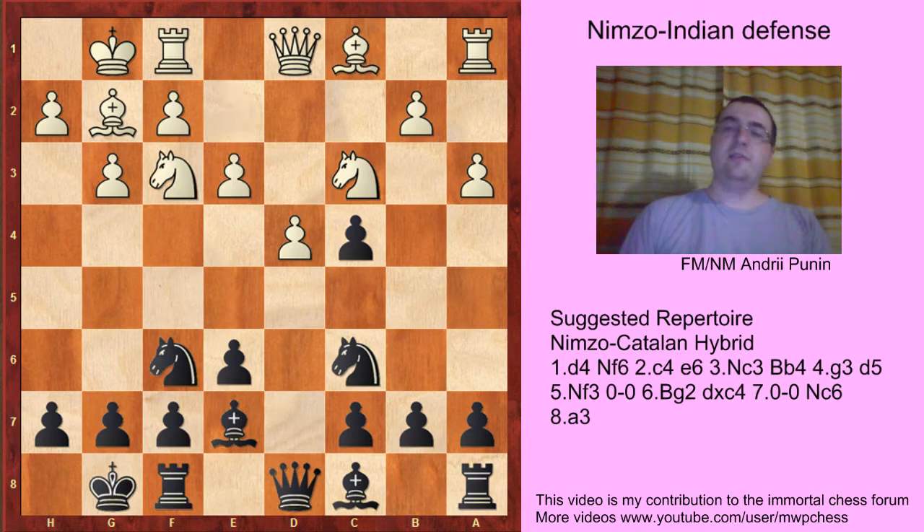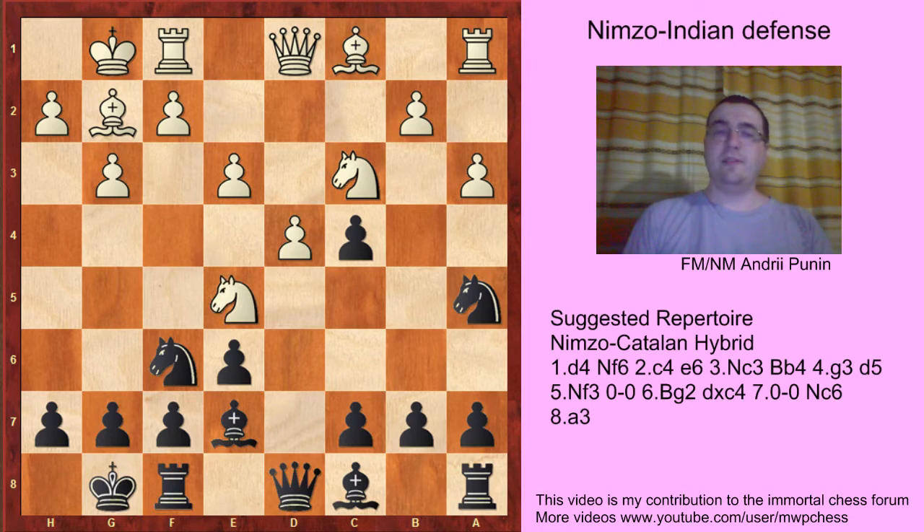E3 is now a bad idea, because Na5 - now Na5, then black has Nd7. So now you understand why, in the previous video, white tried to play Bg5 and Bf6, because now always Na5 is in contact with Nd7.